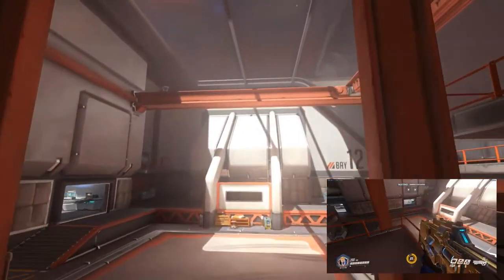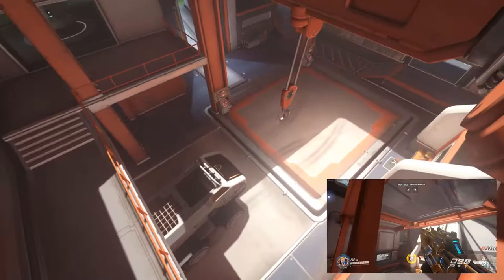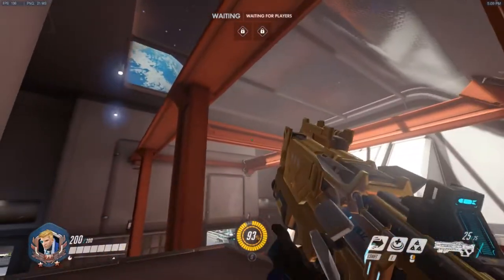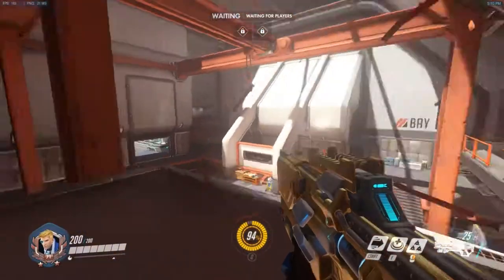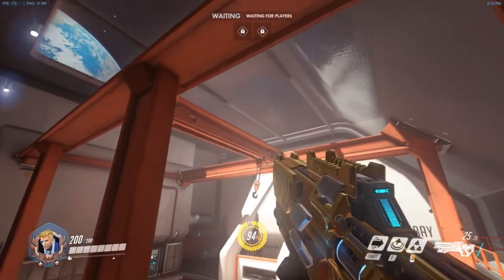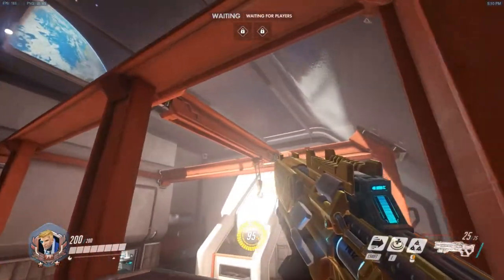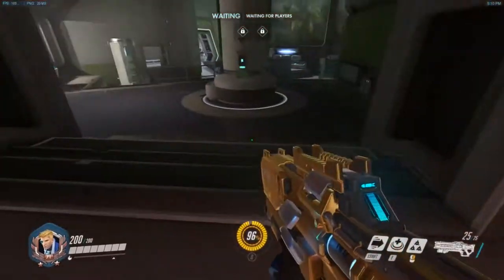Now we're on to the last and third point, which is the worst part of this map. The defending team gets to hold this high structure, which is extremely powerful — you can have Widowmakers, Genjis, and Pharahs all up there raining down whatever they want. The only way to really clear it is to get a Winston up there, or have a Reaper teleport up there — anybody. Just make sure you take care of that area and it's pretty much free reign for your team.